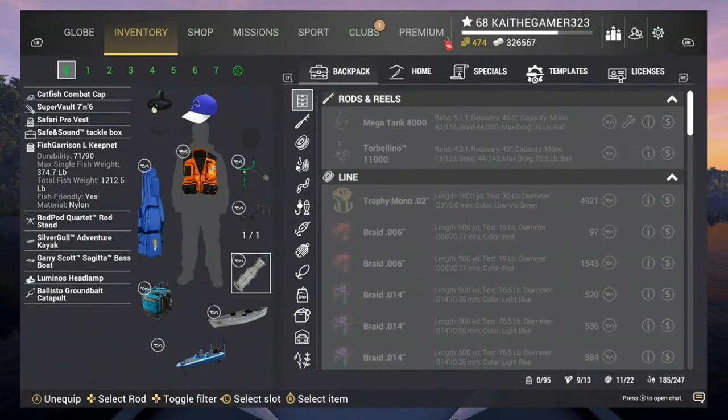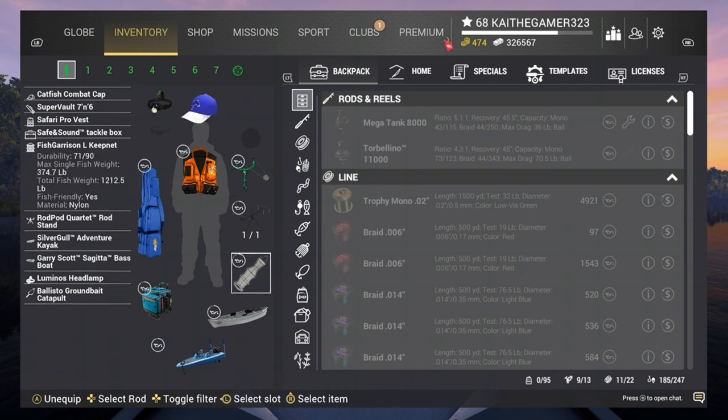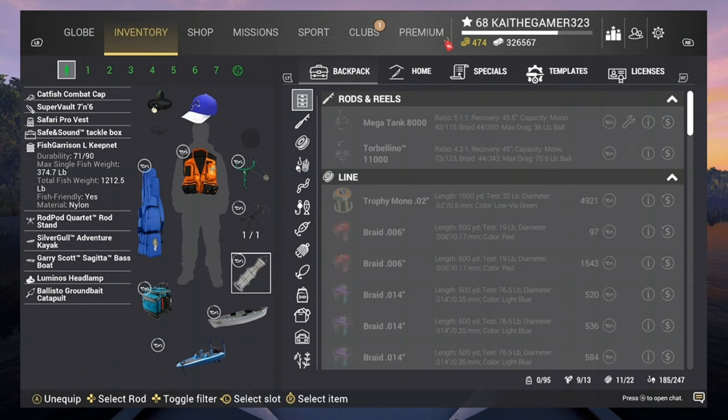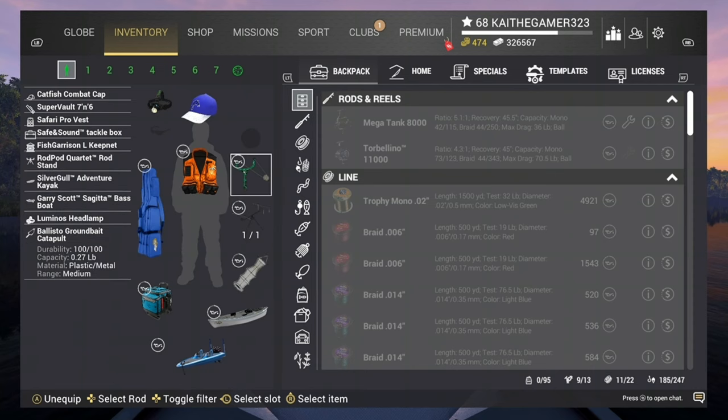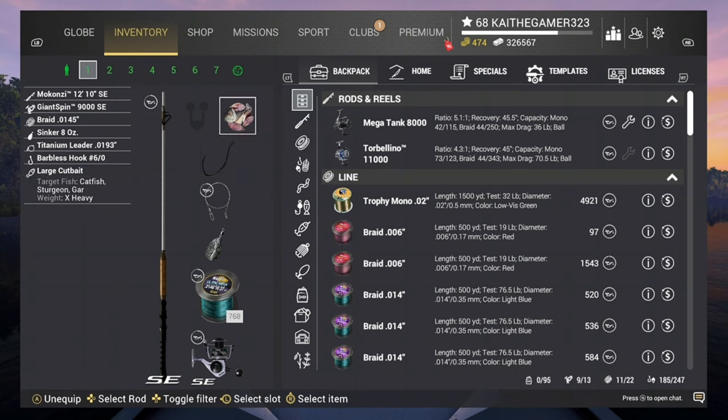For the Everglades money grind, you're going to need a good fish keeper. You're also going to need a rod stand, and the rods, and you're going to have to use bottom rods with number six hooks and large cupping.